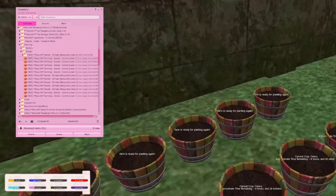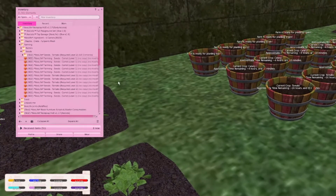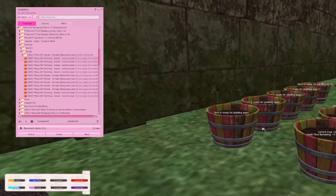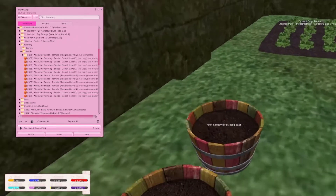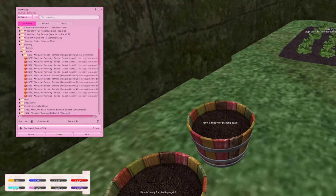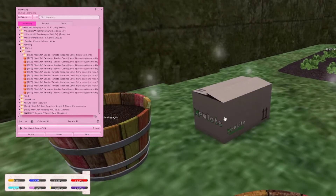One thing to note: you have to be different levels for different items. The potato is level zero, carrots are level one, tomato is level two. The more you plant and farm, the easier it is to level up — it's pretty quick honestly. I'm already at level 27 and I mostly just farm. I'm going to open up one of these carrot seed packs.